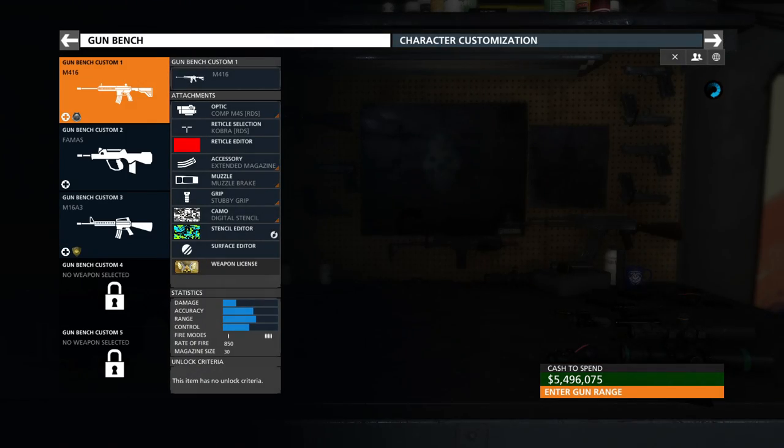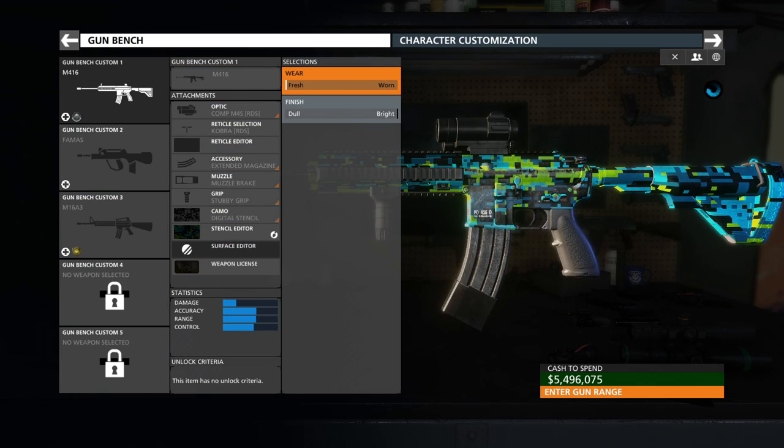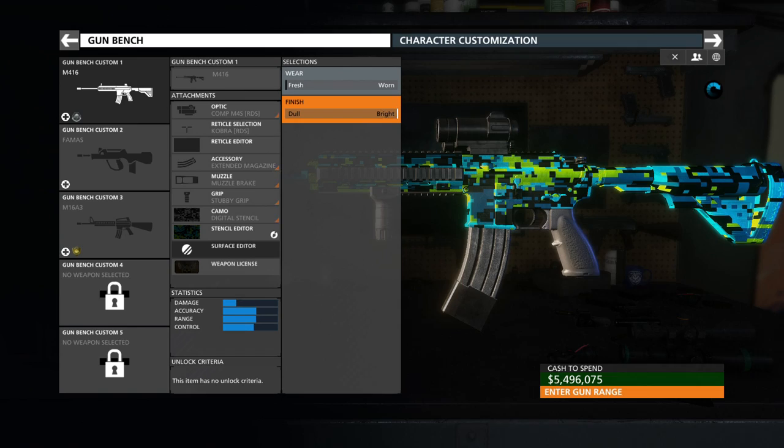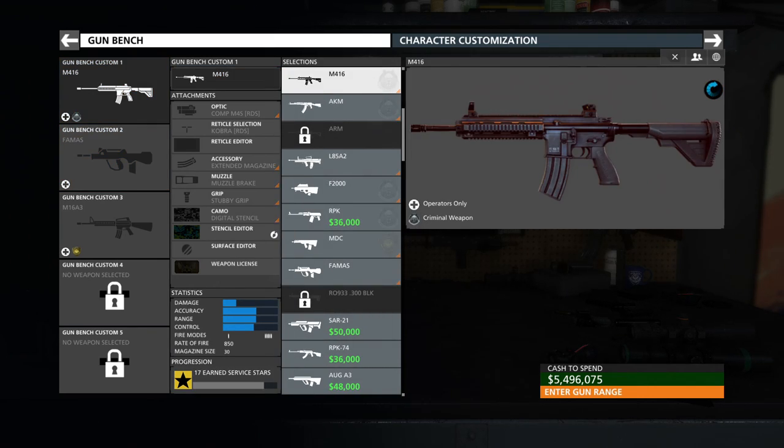Going back into the Gun Bench, one more choice you can do is the wear and tear — you can slide that all the way down so there's basically no color on the thing. Then you can mess with your finish, which also affects the wear of it, so you can start to see it kind of show through. Everybody sees your gun this way in the game.